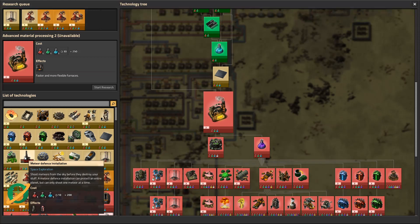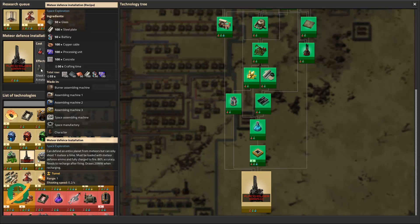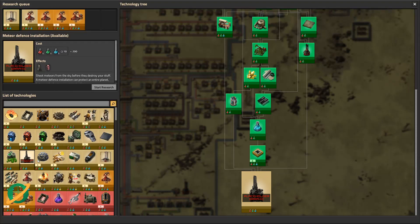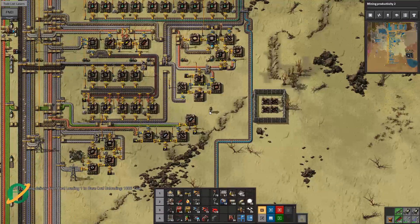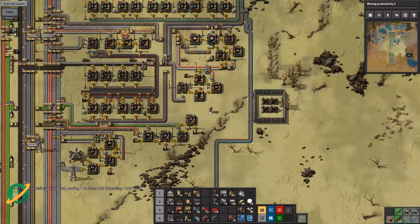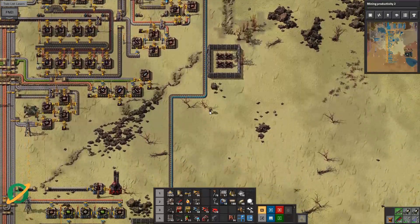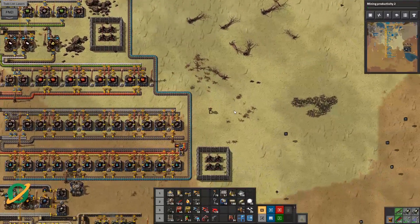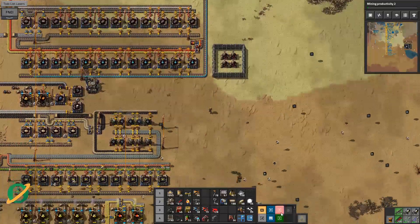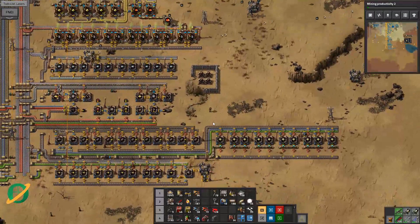Meteor defense installation - shoots meteors from the sky before they destroy things, can protect an entire planet. That's a little bit better than what we currently have. That is very very expensive. And I just realized we are well out of time. Tomorrow it will be lasers - we'll figure out a way to do it, get the glass down there or probably create glass on site. Obviously once we get lasers we don't have to rely on ammo anymore, which is a nice thing, especially when you're not playing a death world. Biters are fairly irrelevant aren't they, especially with rail world, no expansion.